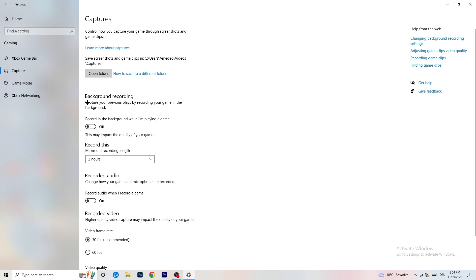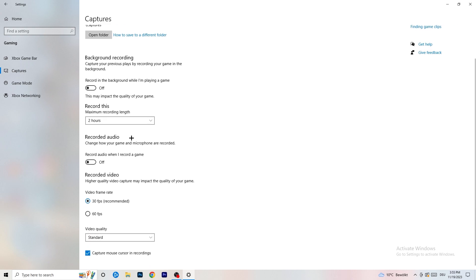Then click on Captures on the left side. Go to 'Background recording' and turn off 'Record in the background while I'm playing a game.' If you want to record your gameplay, use proper software like OBS — don't use Windows' built-in recording. Background recording takes a lot of performance and can cause your game not to launch.